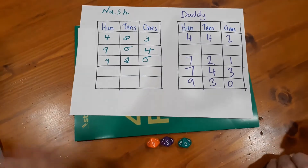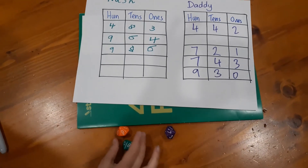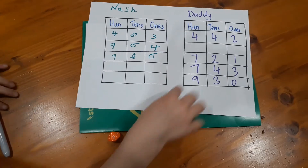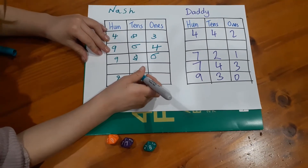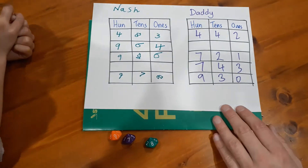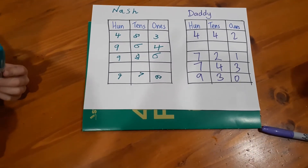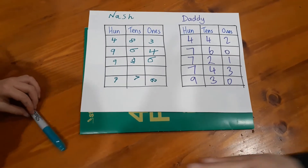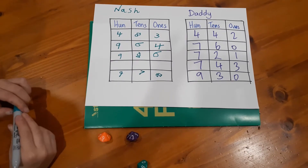Nash still can't beat me in one spot, so the next number will have to go there. Nash rolls 987 — that's a good roll. I note he still wins that spot. He puts 970 in the bottom instead. I ask why he put it at the bottom rather than elsewhere. There's some strategy happening. On my last roll I get 760, so I'm going to lose that box. Nash rolls and gets 900 — nearly all the wins!